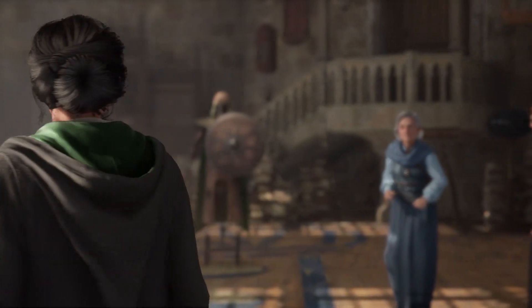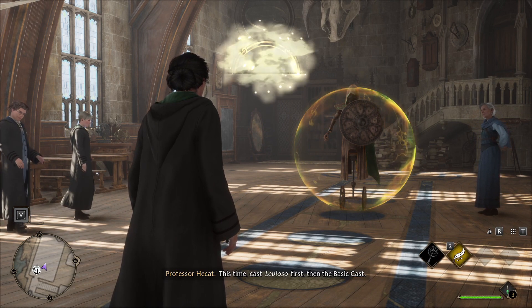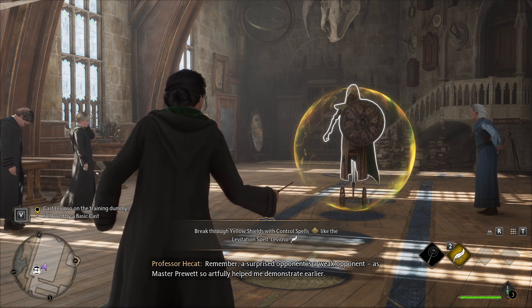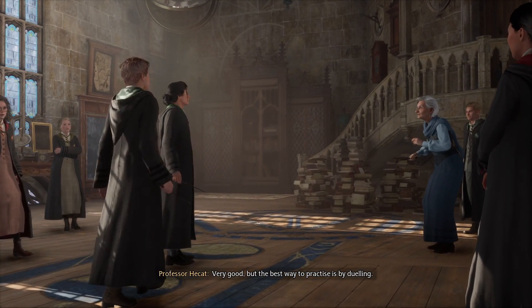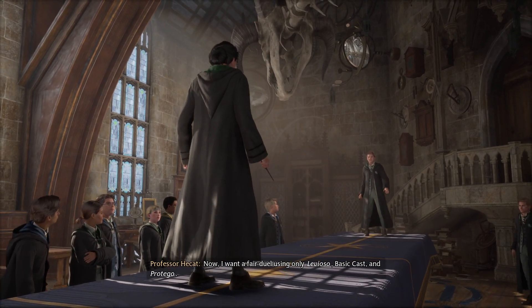Okay, it seems like it's my turn. We have to do something to this dummy, so let's begin with a basic cast. The game tells us the dummy deflected our cast. This time cast Levioso first - remember, a surprised opponent is a weak opponent. So we're doing number two and then hitting the mouse button. That was cool - it feels very rewarding to use a wand.